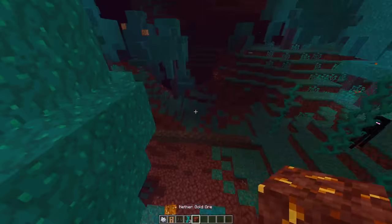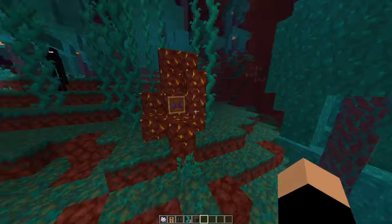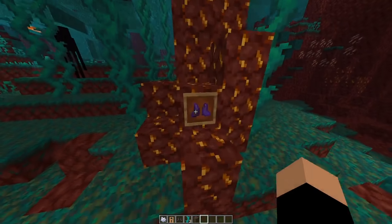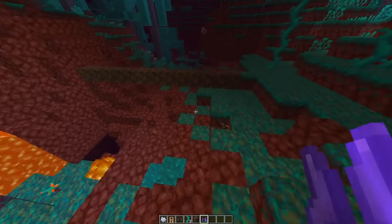And then we have a brand new enchantment which can only be obtained through bartering with pesky piglins. It's called soul speed. Soul speed is level one, two, and three. It can be added only to boots.